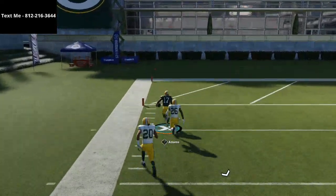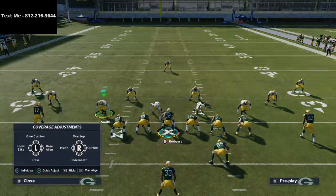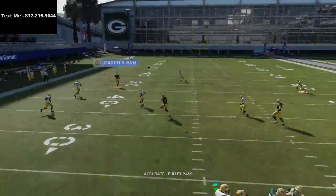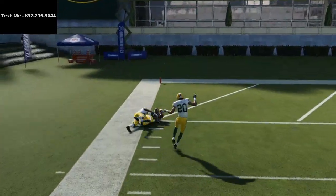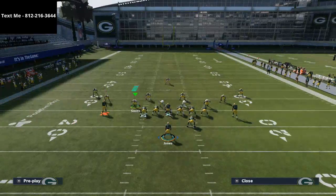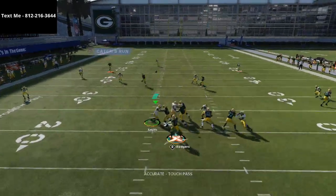That's backed-off coverage — press coverage is going to be even worse. One thing they may try to do is shade coverage over the top, but watch that deep third on the left side — the corner is still going to glitch out, and it's still going to be an automatic one-play touchdown. I've been seeing a lot of Cover 3 especially in CFMs, with people running Big Nickel Over G Cover 3, Cover 3 blitz, or two-four-five Cover 3. The deep thirds are really difficult to glitch out this year, so you're not seeing as many Cover 3 beaters as in years past — but this one might be the best Cover 3 beater in the game.